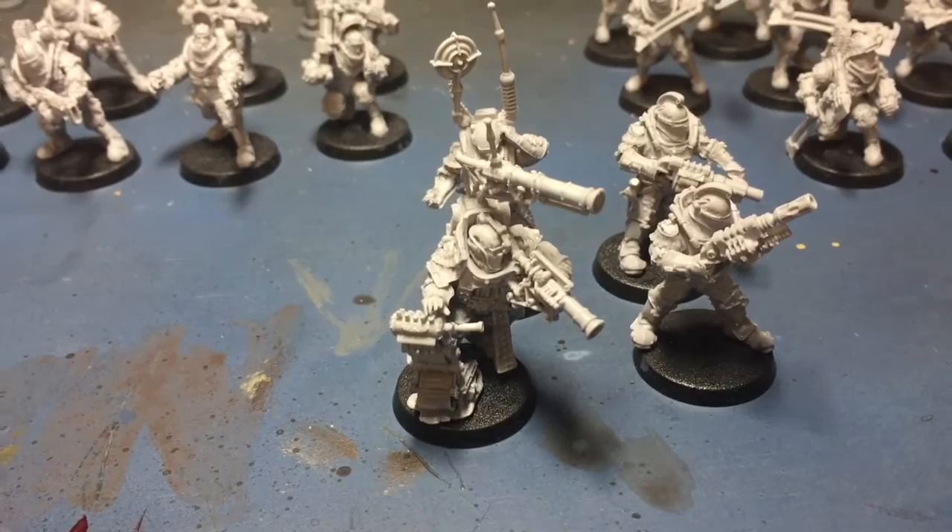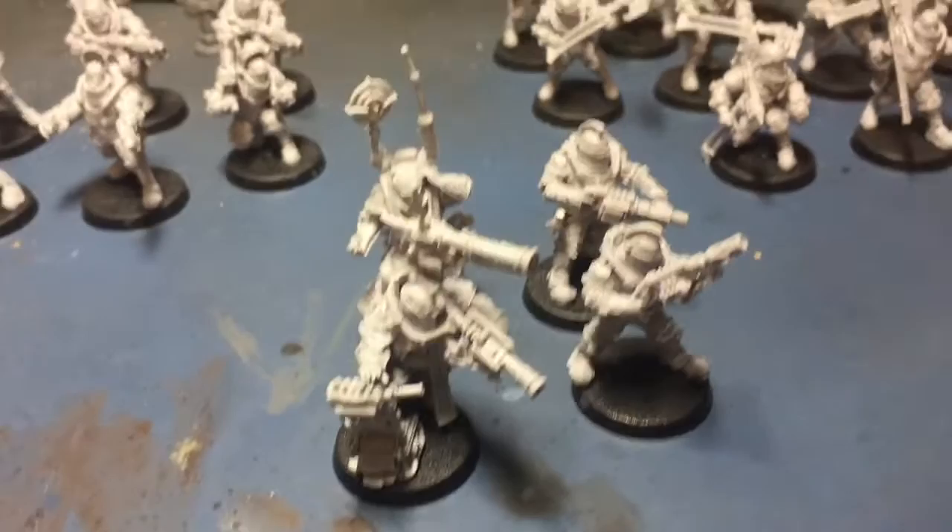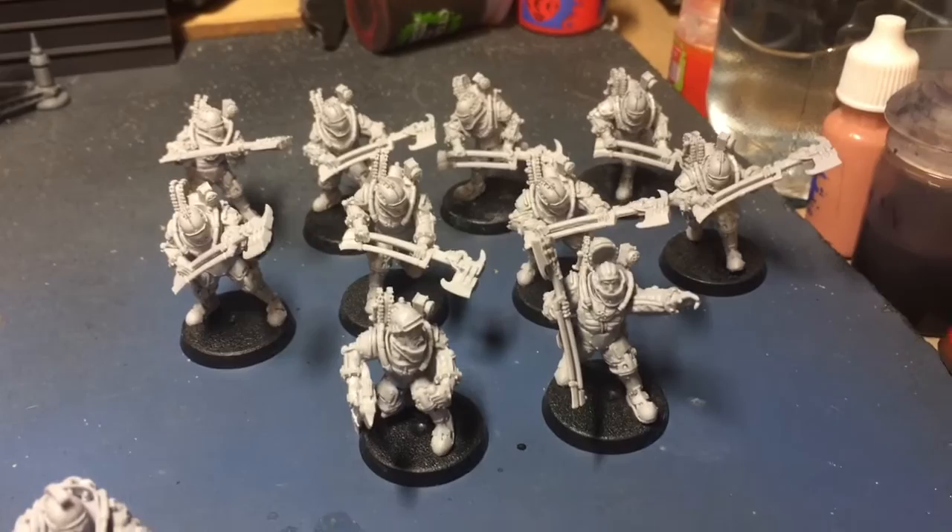This is my tactical command squad. It's missing its banner holder because I'm going to convert a different one — I don't like the standard banner, so I'm going to try and convert one from a Space Marine but use one of the Solar Auxilia holding it. This is the first of the storm sections, all with power axes — the firemen, as everyone calls them.